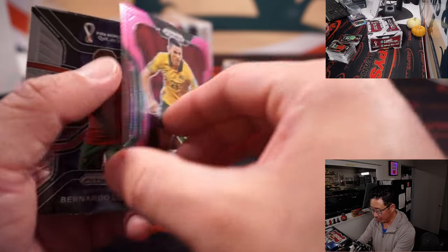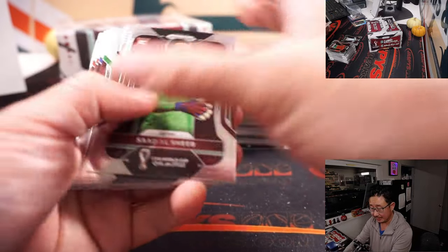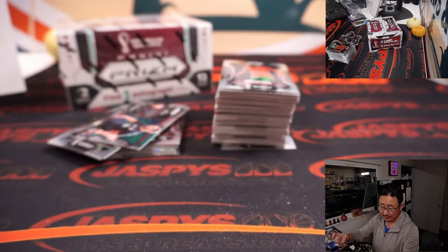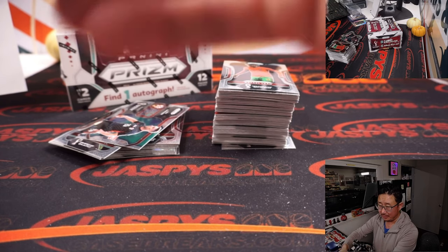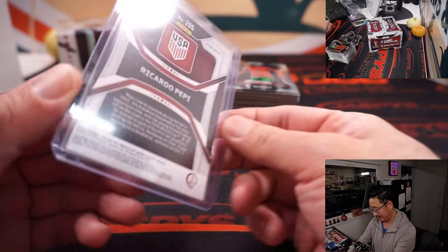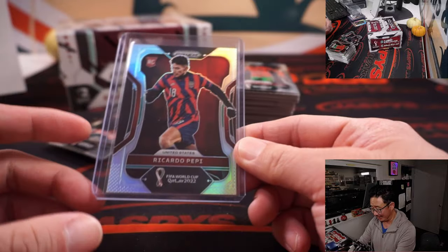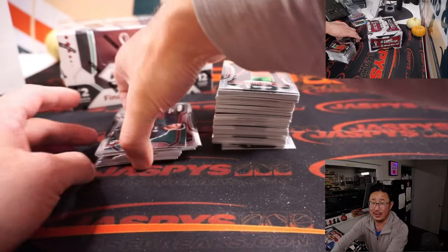There's Tom Rogic for the Aussies. And a Ricardo Pepe silver - now he's not on the team this year, Grant, but he's part of our future, right? Rookie silver, hang on to this one. Maybe in four years we'll see a real big boost in value for that card.